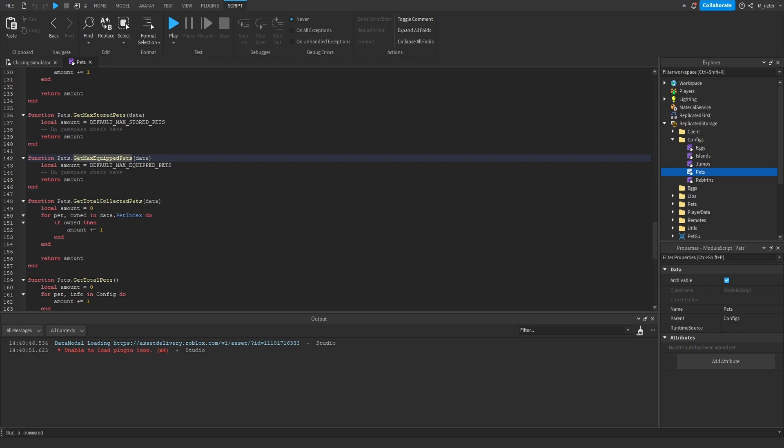This function is used both on the server and the client side. On the client side, it's used to display in the pet inventory GUI how many pets the player can actually have equipped. We also use this on the server side to calculate the max amount of pets and make sure the player isn't able to equip more than they should. The great thing about module scripts is that this function is used in multiple locations and we only have to update it in one single place.